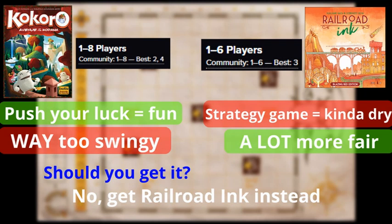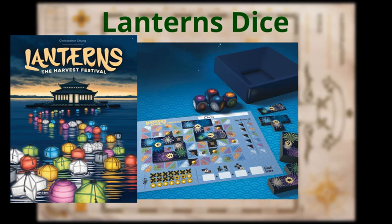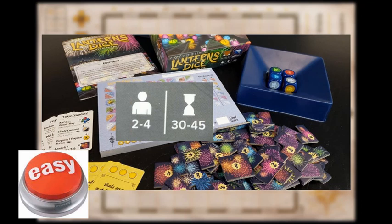And lastly, Lanterns Dice — a roll and write based on one of my favorite tile-laying games, Lanterns. The best thing about this game is that everyone gets different things every turn, as opposed to most flip or roll and writes. They borrowed one mechanism from the original game and implemented it quite nicely. It's a pretty good roll and write — a simple spatial puzzle and a short game — though it only fits 4 players. I'd recommend it slightly more than Railroad Ink because it has more player interaction.